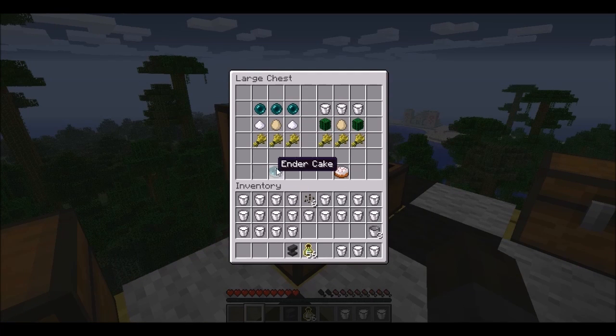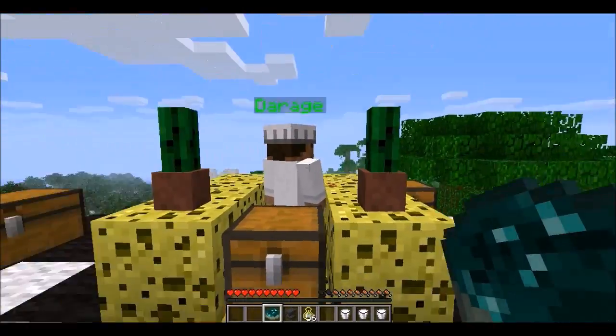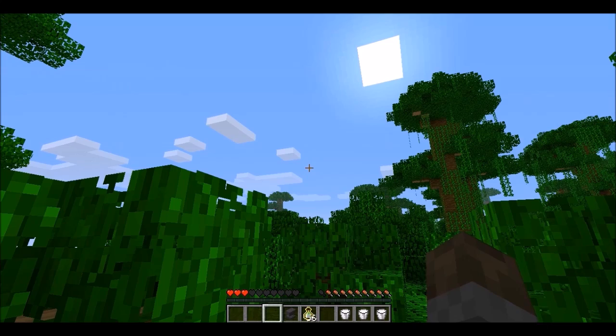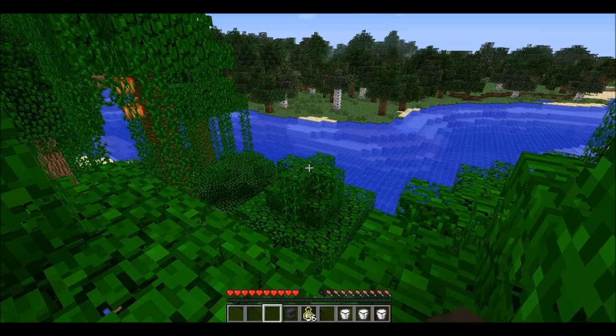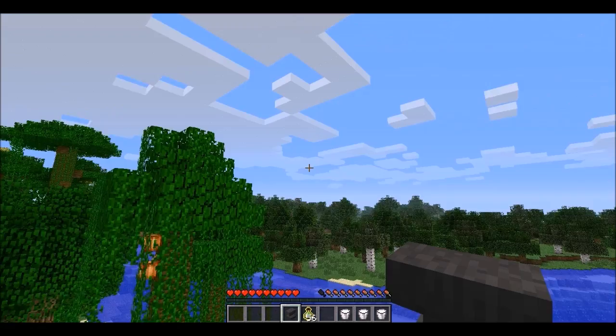Next here we have the ender cake. I remember what it does — when you eat it, it teleports you somewhere pretty random. Could teleport me to that dungeon over there, or it could teleport me in between those trees and I'll suffocate and die with all this milk. Hopefully that does not happen. Here we go. So that's what that does — oh, there's our house right up there. I see the sponges, the holy anvil. I just got all my stuff randomly pop up in my inventory. I'm not sure you want to craft that unless you randomly want to be somewhere.